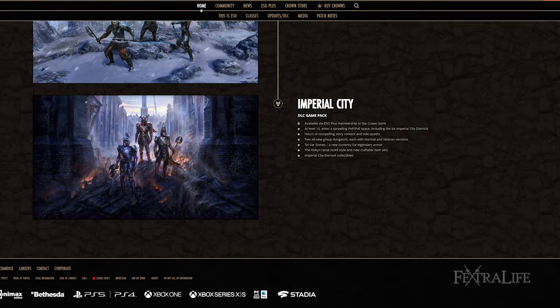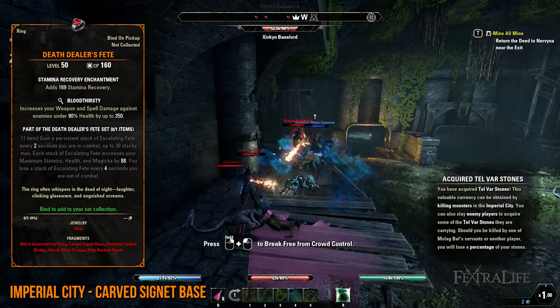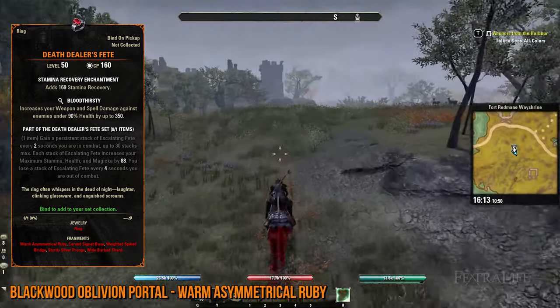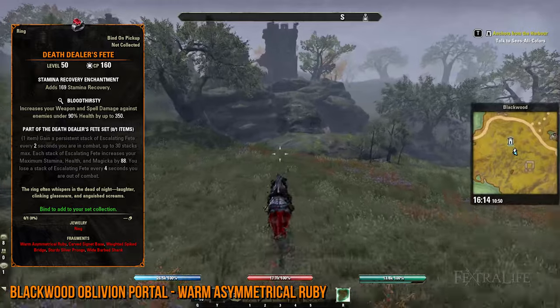For Deathdealer's Feet, you'll need the Imperial City DLC for the Carved Signet Base lead. You'll be able to acquire this by killing upstairs bosses or the patrolling horrors with a huge group, since these are formidable foes. Next, you'll need the Blackwood expansion, and in Blackwood, you'll have to search for the Oblivion Portal, which appears randomly.